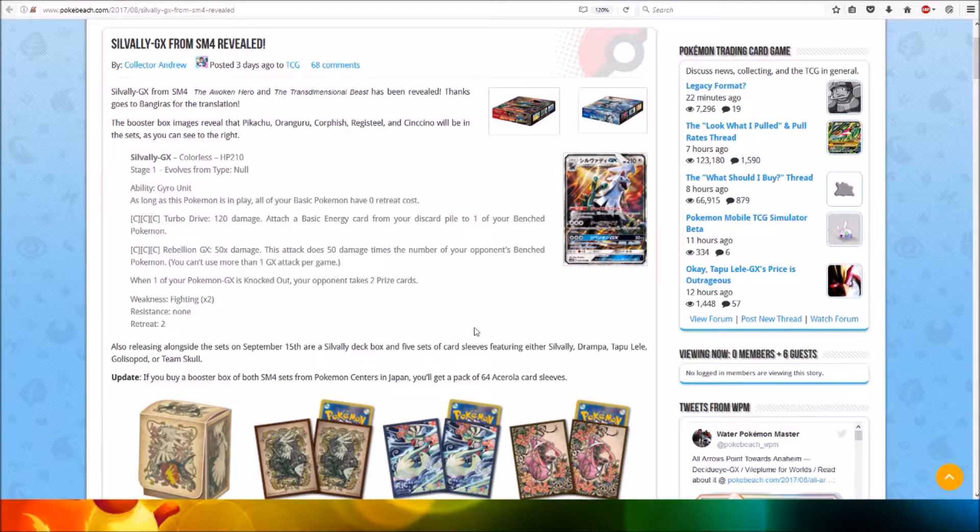For free Colorless energy, Turbo Drive does 120 damage — attach a basic energy card from your discard pile to one of your benched Pokémon. For free Colorless energy, Rebellion GX does 50 times damage — this attack does 50 damage times the number of your opponent's benched Pokémon. So quite a cool card with some good attacks.